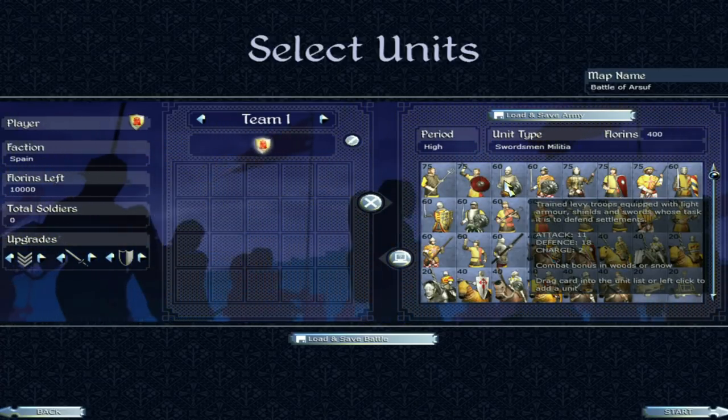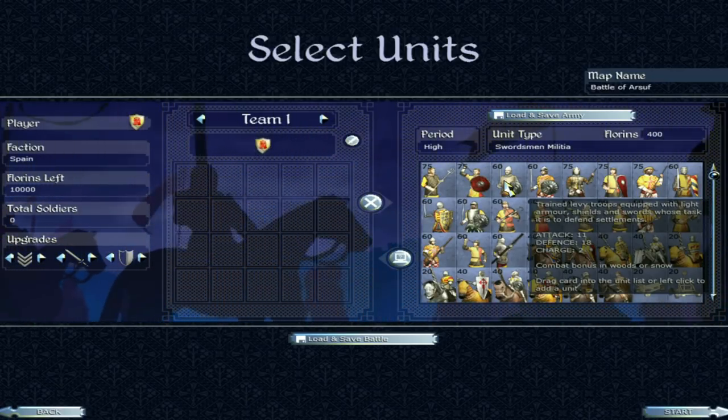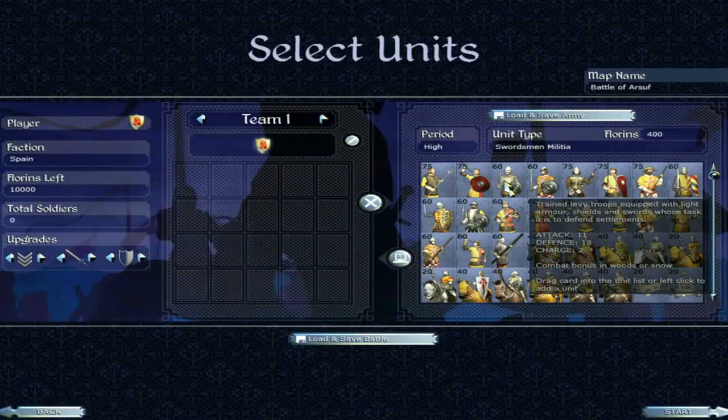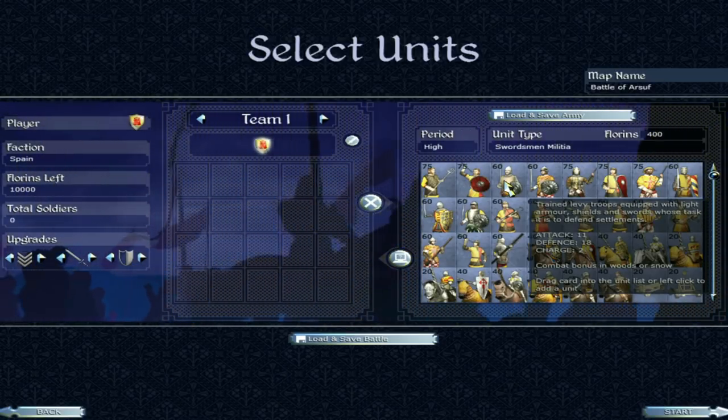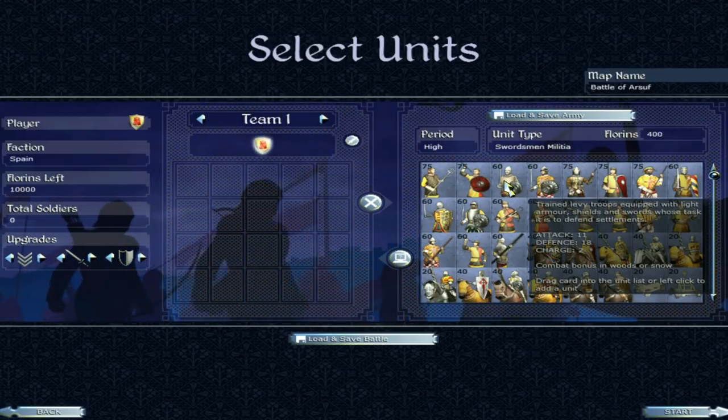Then we have the swordsman militia — trained levy troops equipped with light armour. 11 attack, 18 defence. 18 defence for light armoured troops is pretty good. No morale bonus, but a solid swordsman unit, definitely.